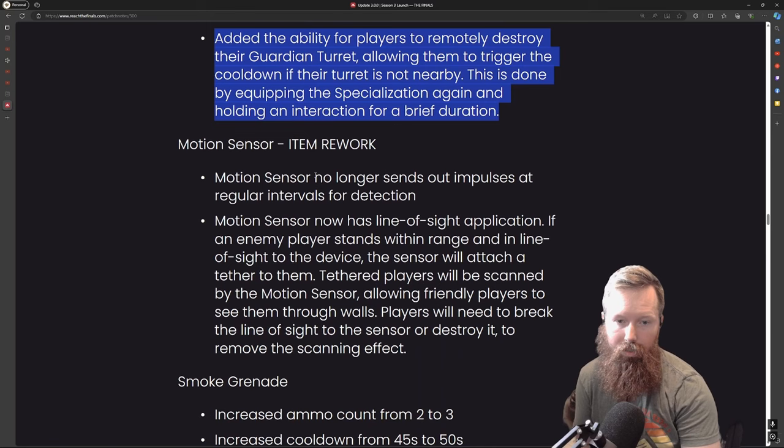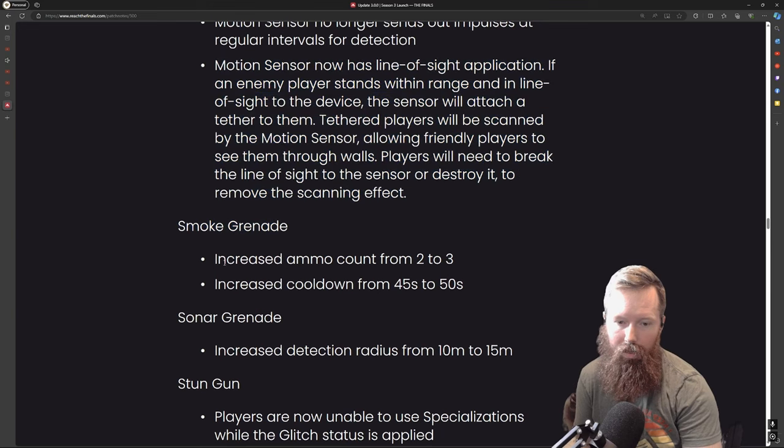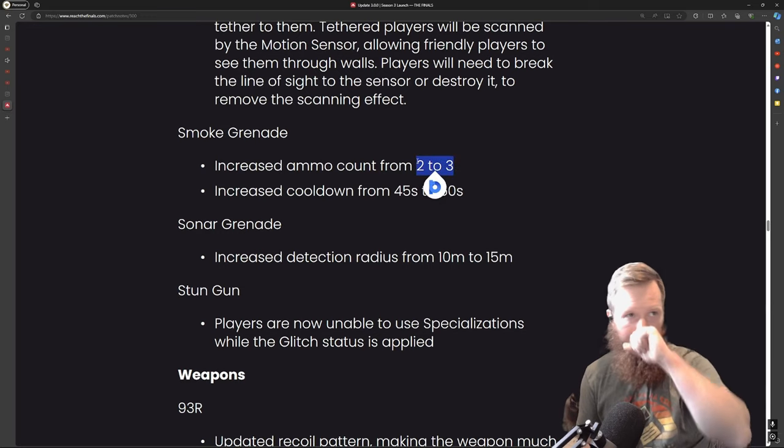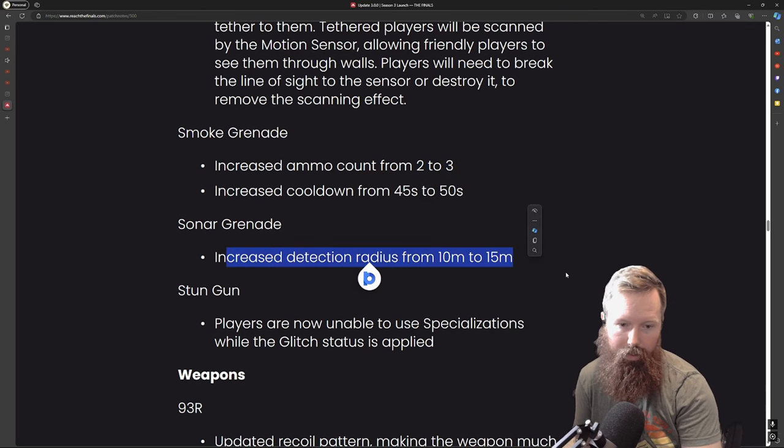Motion sense now has a line-of-sight application — I think this is for the light. If an enemy player stands within range of the device, the sensor will attach a tether to them. They're doing a lot of tethered stuff now. I'm cool with adding more smoke grenades — I actually like smoke grenades, so I think making it three is a good add. They're not OP in any way but they don't get widely used since there are other better gadgets. They also increased the duration and radius.